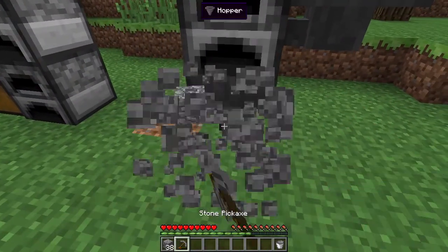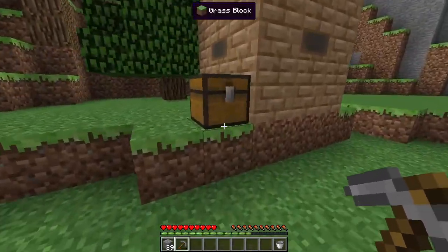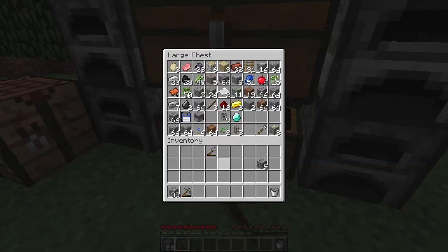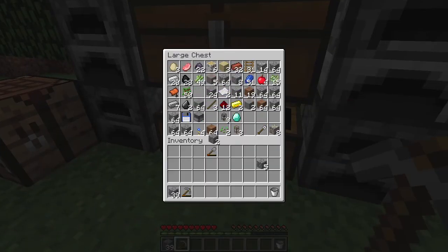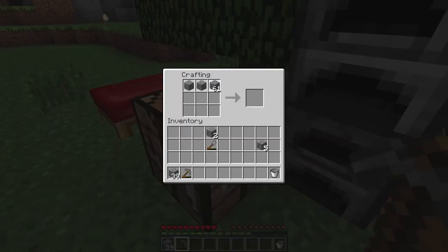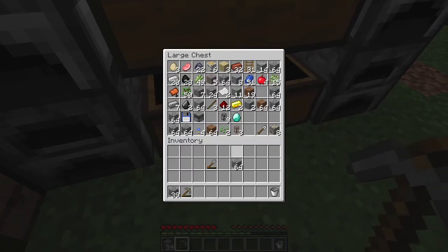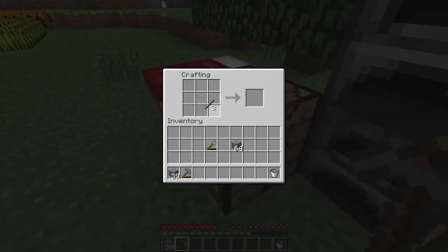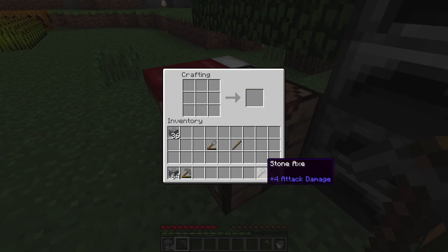Let's go ahead and grab this chest. Actually, we need an axe, not a pickaxe. Cobblestone, a little bit more. Oh, we already had cobblestone. What we needed was sticks — that would help. Grab two sticks and some cobblestone. Like that — an axe. There we go.